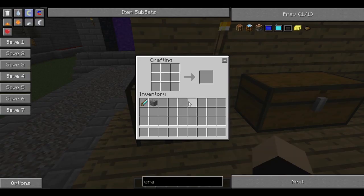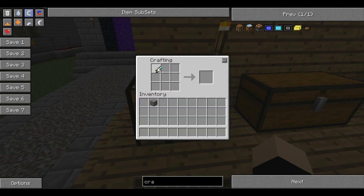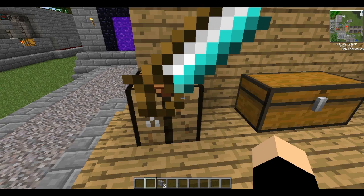Before I forget, I forgot to show you how the diamond handsaw works. Now if you've only just started watching, the recipe for a diamond handsaw is sticks, a couple of iron, and a couple of diamonds. What you do is you put it in a crafting table, put any block underneath it, and it will split into two stone slab bricks.